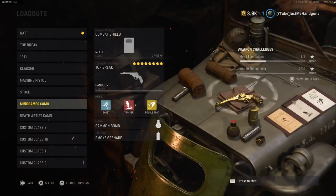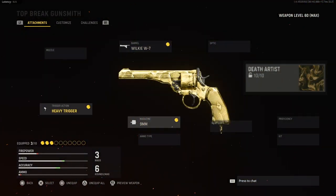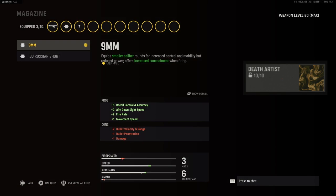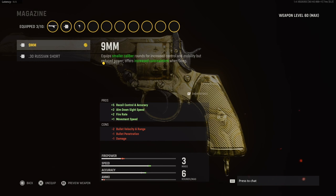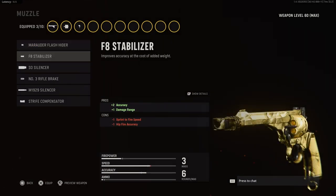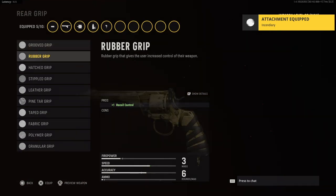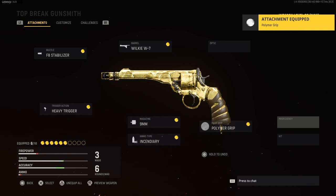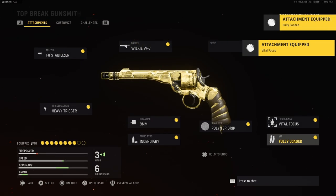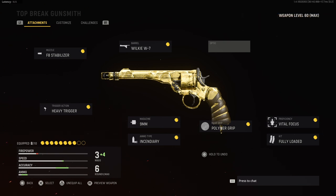The same thing goes for the death artist camo. With just the Wilkie 7 barrel, heavy trigger, and nine-millimeter rounds it's dumpster juice. But again, add the F8 stabilizer, fire incendiary rounds, polymer grip, vital focus, and fully loaded. This is what you need for both of these camo challenges to knock them out.